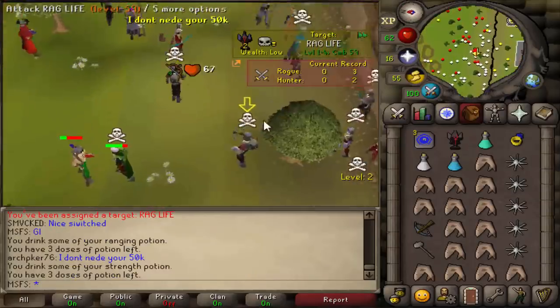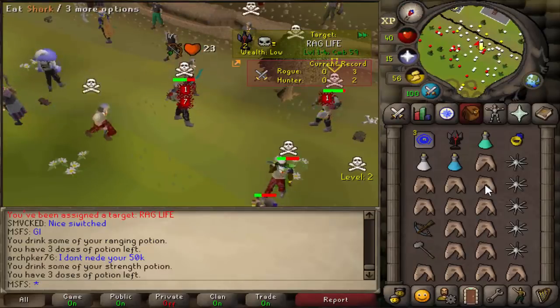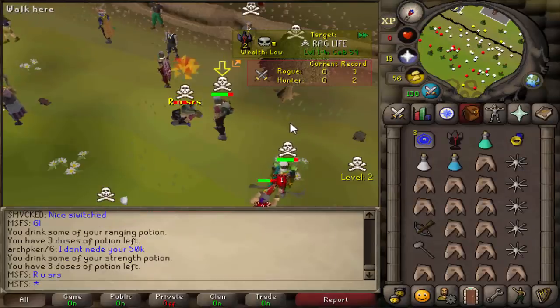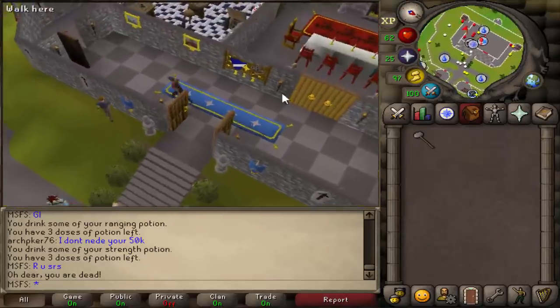I got a fight with a guy called Rag Life — he's got a rune crossbow. I assume he'll have a G-maul to follow up with so I've got to be careful. I literally just got d-fire KO'd. There's our death.